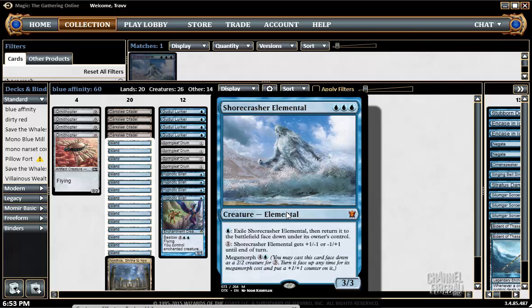Shorecrasher Elemental is three mana, 3/3, you can blink it, it's got good abilities, and it's an elemental for Master of the Waves. While it's dependent on blue mana, we can morph it off Darksteel Citadel. That's a really relevant thing that makes it better than Night Vale Spectre in some ways, and it's more aggressive as well.